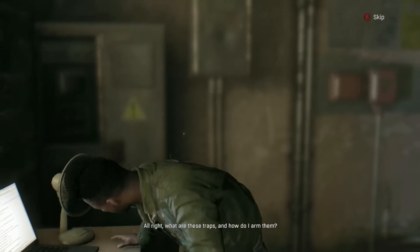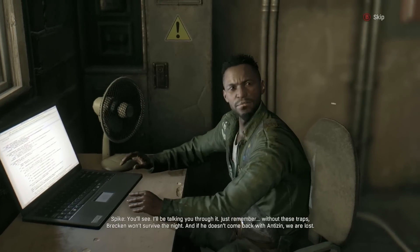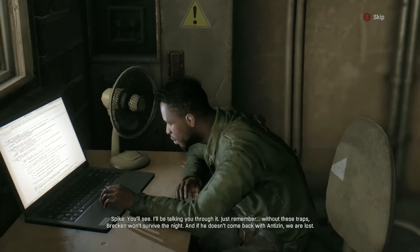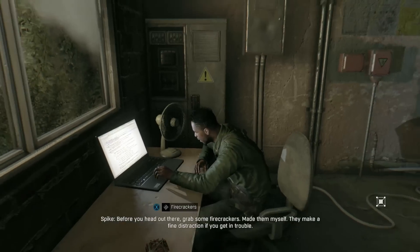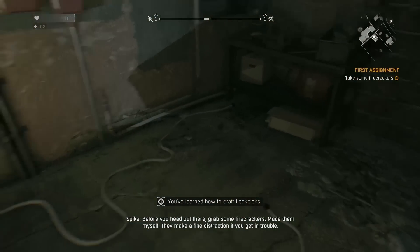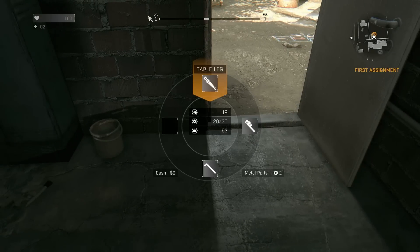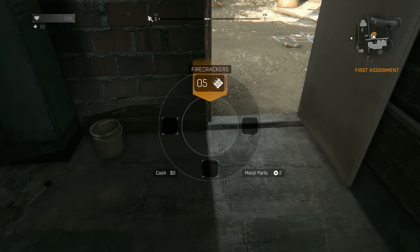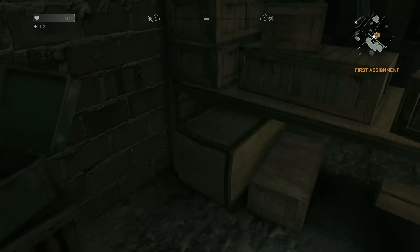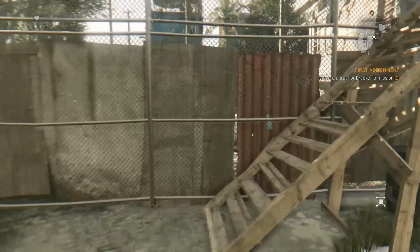What's my part here? Going out at night is basically suicide — or it would be if I hadn't been setting up safe zones and traps out there for weeks, which I have. Brecken and his team will be okay tonight so long as you get out there now and arm those traps. That's your part. Before you head out, grab some firecrackers — made them myself, they make a fine distraction if you get in trouble. Even though you're slightly mean about me, I will not take offense. Right, let's get outside.